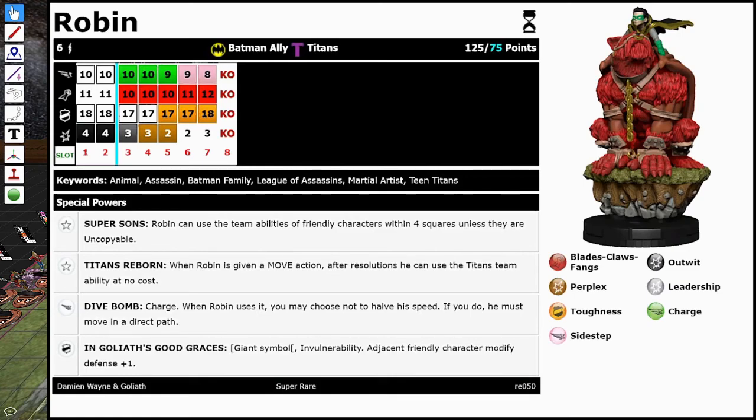Titans Reborn: Robin is given a move action after resolutions, he can use the Titans team ability at no cost — which is just to heal somebody else with the Titans team ability — and then I roll a d6 and deal him some damage, just like X-Men. The special speed power doesn't matter because it's not on a 75-point line. And then he's got his defense power: Giant symbol, Invulnerability, adjacent friendly characters modify defense value plus one. Pretty darn good, this little Robin guy.